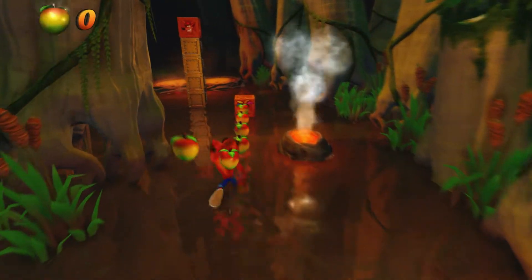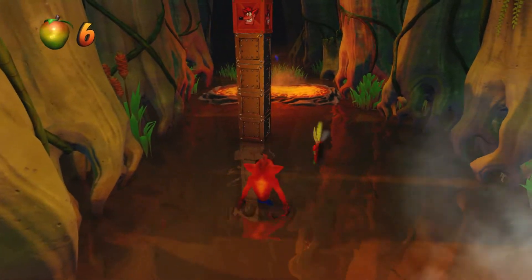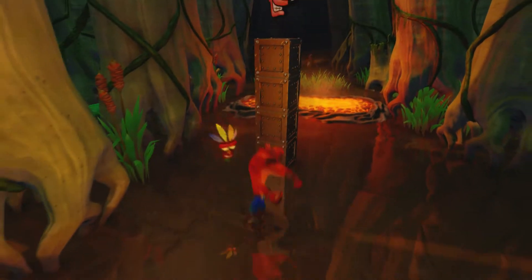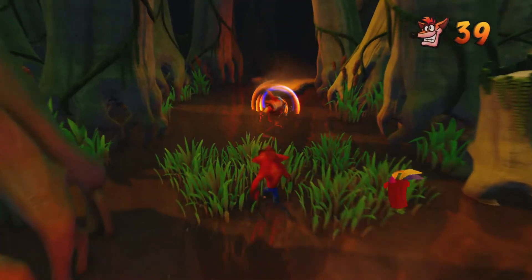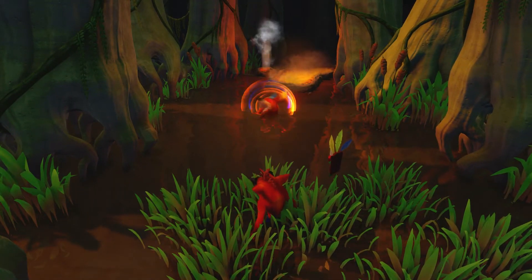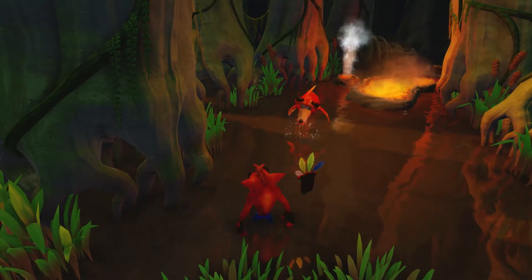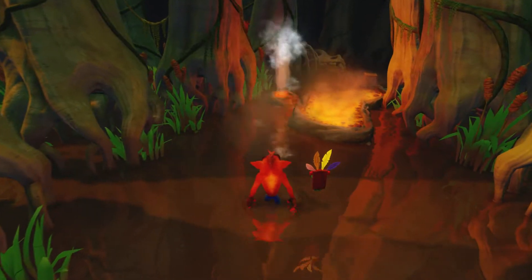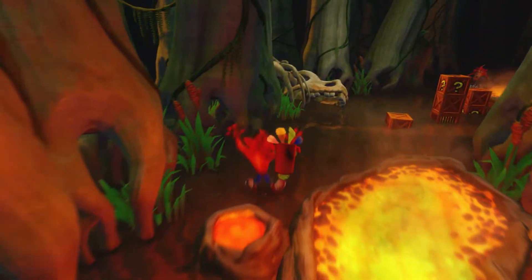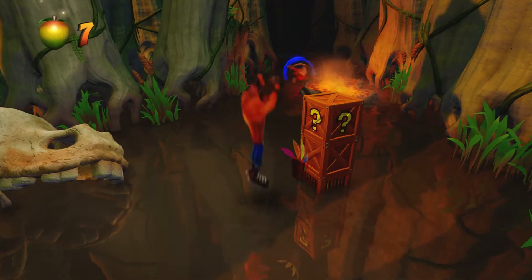And we're back in the swamps. Get the Aku Aku mask and we can use our double jump here to get up to that extra life. Now this cracks me up — I'm pretty sure this is supposed to be like some prehistoric mutated Crash. It certainly looks like it. Anyway, just don't go near it when it's spinning, and you can take it out when it's just sort of standing there or jumping.